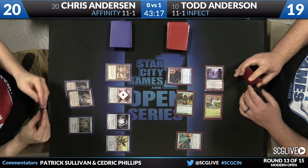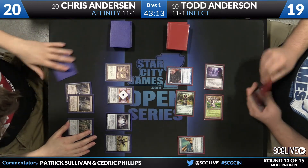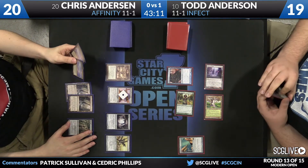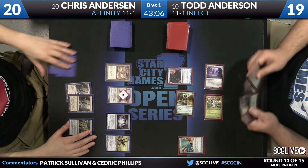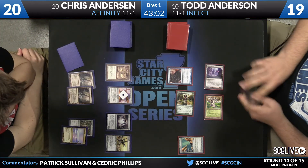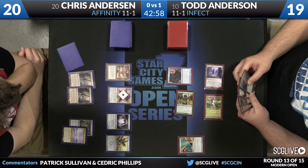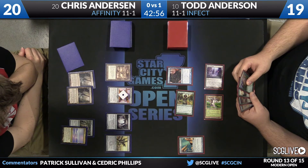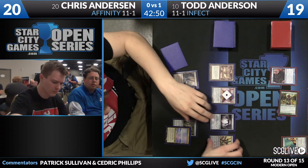Chris really could use a Whip Flare right about now. That would be a good time for that. What do you draw? Glimmervoid. Well, his hand is kind of forced — I don't really think he has much of a choice. He's got to fire up these Blinkmoth Nexuses and just give the beatdowns. At least give Todd some pause.